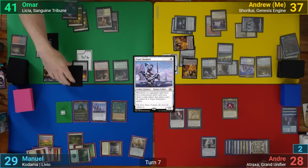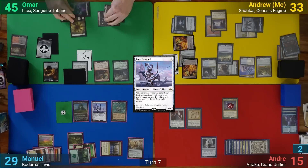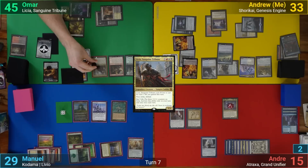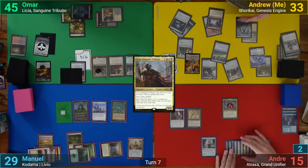Omar draws and goes to combat. He swings the face-down scavenger at Andreas, dealing damage, and then gaining 4 life from the sword trigger. He then uses the Veto trigger to deal 4 damage to me. In his post-combat main phase, Omar plays out Lycia and then activates her ability, losing some life to give her some +1/+1 counters. He then passes, and on his end step, I activate Shorokai, drawing two, discarding one, and making a pilot.